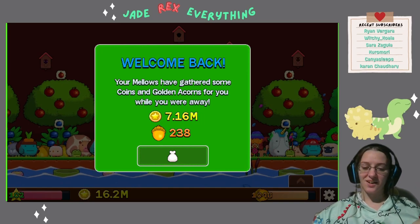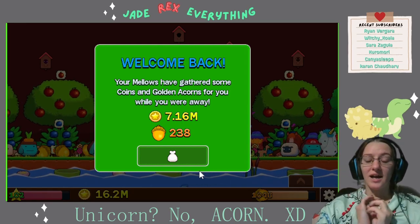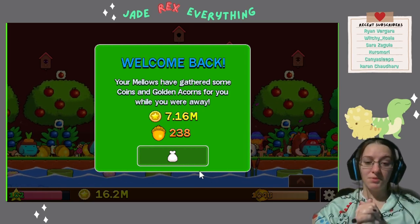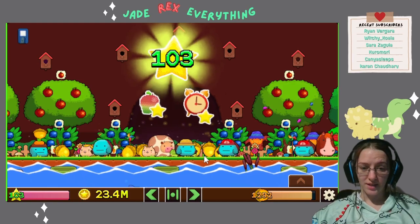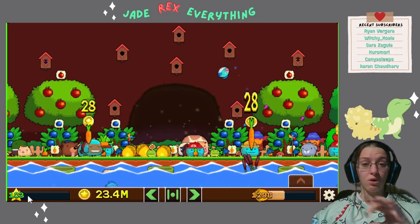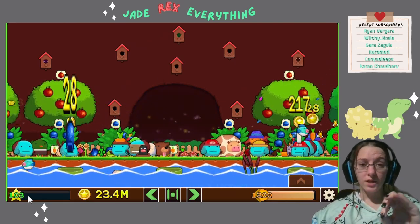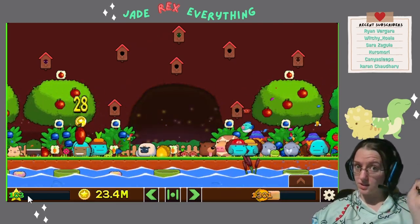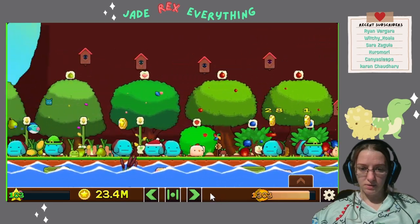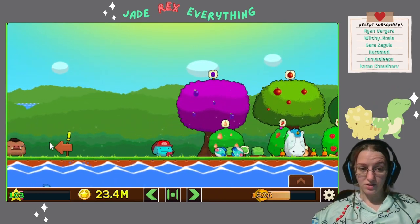What's up Dino Friendos! So this is the ending of our Plantera 2 Golden Unicorn video. I went and finished it completely just to show you what craziness this looks like. I came back — I have 7 million coins and 238 golden acorns. We got to level 103. One of the achievements is that you have to get to level 100. You only get one level if you were off for an extended period of time, so if you want to get your levels quickly, you need to leave your game open. This is my farm — it is chaotic, it is massive, and there's still more plots you can get.